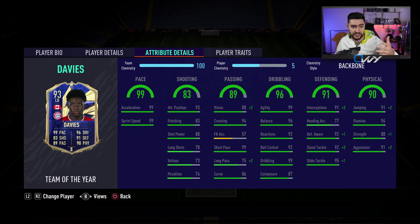His in-game stats: finishing 83, shot power 88 — which is okay, you can improve that if you want to play him higher up the pitch. Passing: vision 88, crossing 94, free kick accuracy is okay but skip free kicks, short pass 99. Long pass could use a bit of improvement if you want to use him as a CM. Curve 86. Dribbling is amazing — he's just out of this world: agility 99, balance 96, reactions 90, ball control 92, dribbling 99, composure 87.